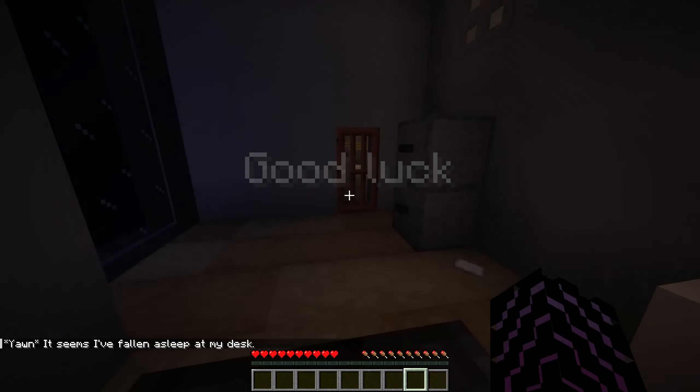Currently out of order, use stairs instead. But where are the stairs? We're off to a stellar start — I already can't figure out the first puzzle. It says use stairs instead, but to get to the stairs we have to get through here and there's no clue for the code.